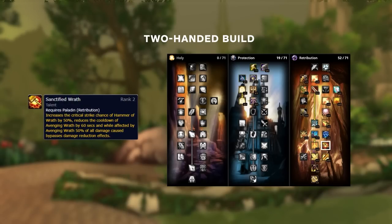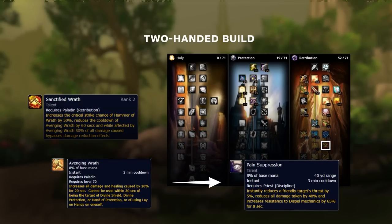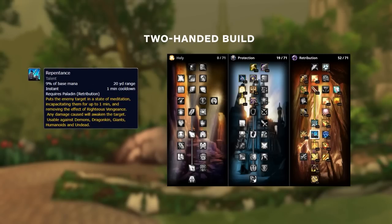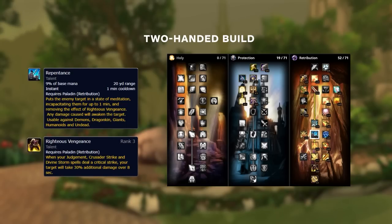There is one exception: Sanctified Wrath. With this talent your Hammer of Wrath is nearly guaranteed to crit. Additionally, during your Avenging Wrath, 50% of your damage will bypass damage reduction effects. This means it can sometimes be worth using Avenging Wrath into major cooldowns like Pain Suppression in order to counter it. Critting has immense value due to the talent Righteous Vengeance, which causes your crits to apply a DoT for 8 seconds that stacks — so if you continuously crit, the DoT becomes bigger and bigger. Repentance is one of your primary CC abilities: an instant ranged crowd control that shares DRs with Polymorph and Freezing Trap. It has a hefty cooldown so use it carefully, but it also removes Righteous Vengeance, making it incredibly flexible.